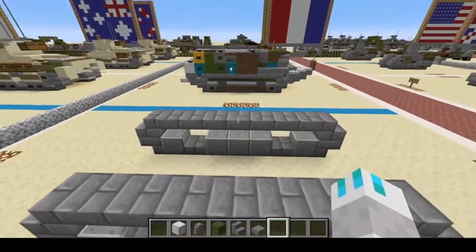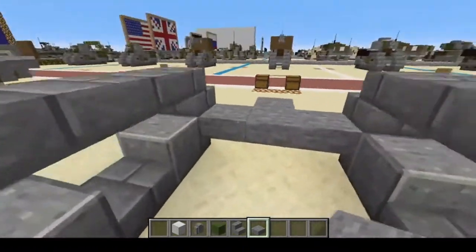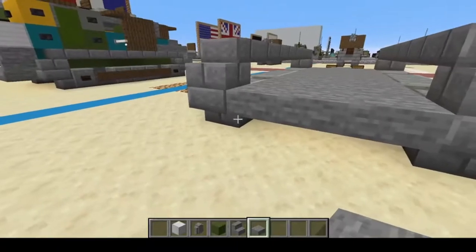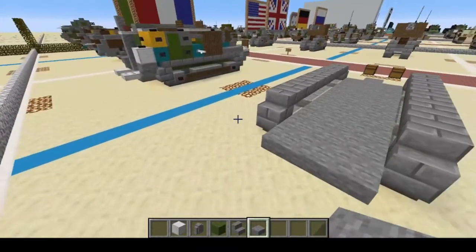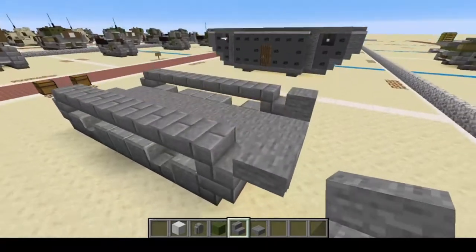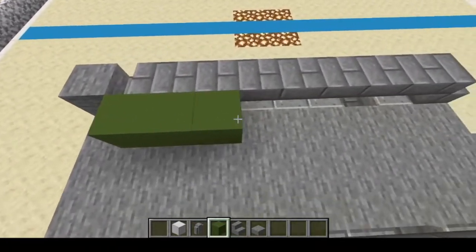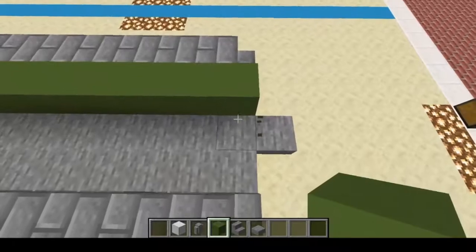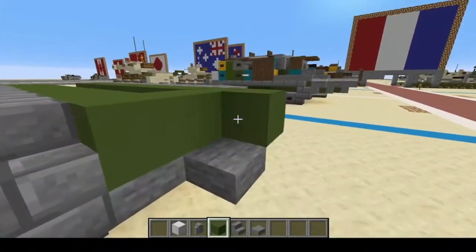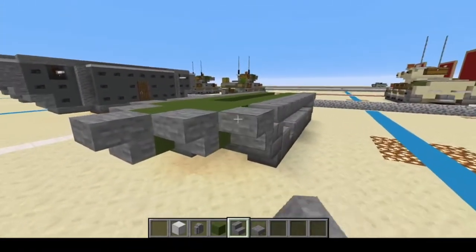Next we're going to switch to stone slabs. Come to the front and do one, two, three, and one. Then come to the back and fill in the floor of the vehicle. Extend by one. Next, put upside-down stone stairs here and here. You can use placeholders if you need to. Then green concrete there, bring it all the way up to the front, up and around — leave the front open — extend it one more, then put upside-down stone stairs on all of these.